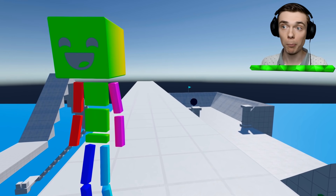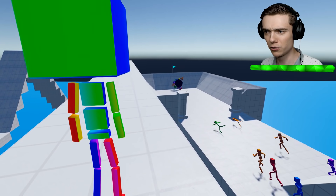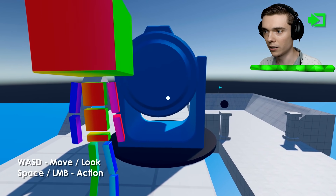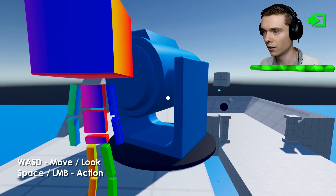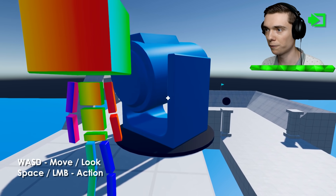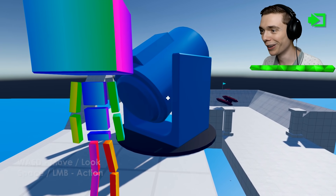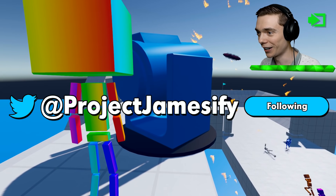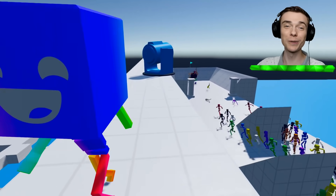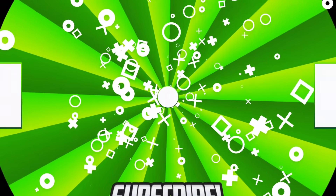Big brain moment — I have a big brain idea. What if I place down a little turret here, a cannon, and I fire a nuke at it? There we go — now I can get into the cannon. Bang! Oh yes. Look at that — that's what I call a nuke. Let's see what these guys can get into. That was beautiful, guys. Thanks so much for watching. I'll see you on the next video. Bye.